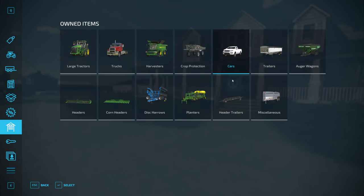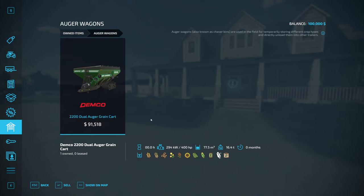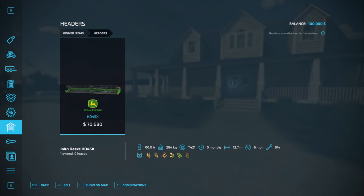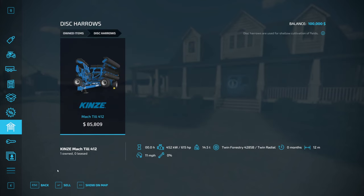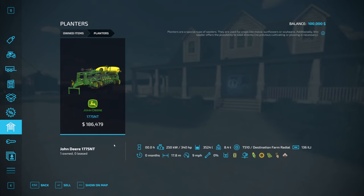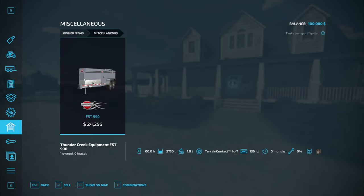You start with the Lizard pickup 2017, a Wilson Pacesetters trailer, and a Demco 2200 dual auger grain cart with a 77,000 litre capacity - that's massive. There's also the HD45X header, the C16F header, the Disc Arrow by Kynes, and the Mack Till 412. For planters you've got the John Deere 1775NT with a 17.8 metre working width - an absolute monster. There's also the Thunder Creek FST 990 equipment for fuel.